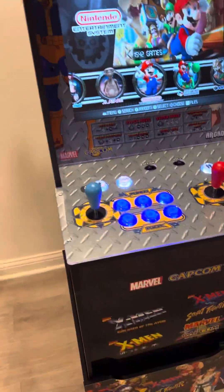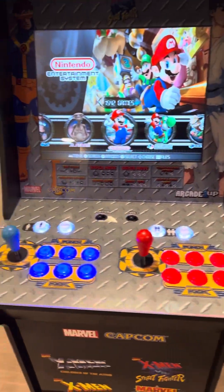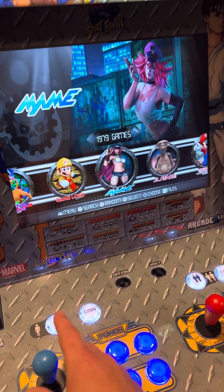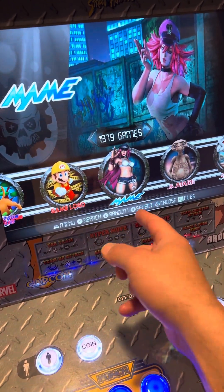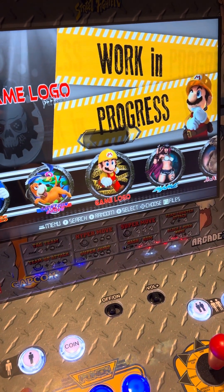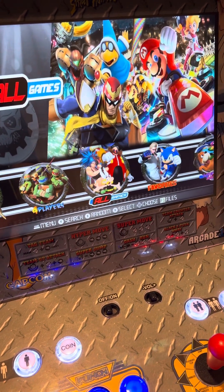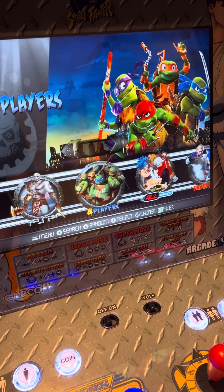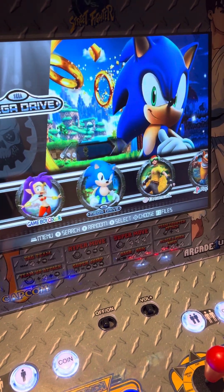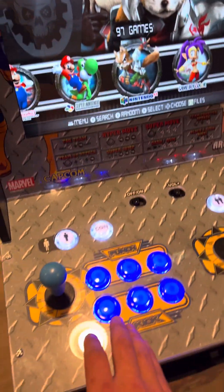If you have an arcade that's modded with Batocera, it should work just like this. Some themes are different — this one goes left to right, some go up and down. You're looking at different consoles: MAME is considered arcade or the original arcade games. You can create different folders — this one is specific to light guns, this is all games, this is a folder with four-player games only. Then you have PSP, PlayStation, Dreamcast, Sega Genesis, Game Boy Color — there are so many.